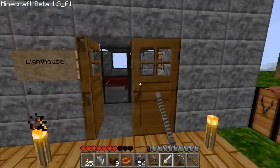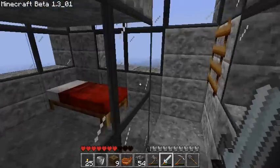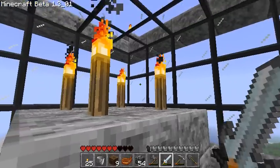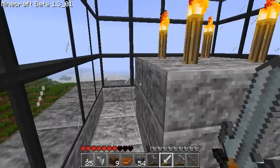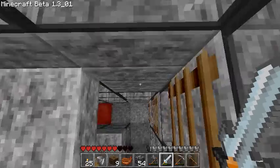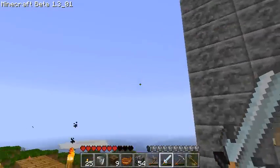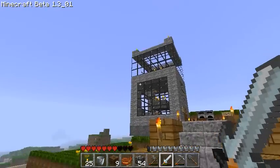Lighthouse. So when I do go to the nether I want to turn all of these candles into nether rock instead of the light, because I think that would look a lot better at night. At the moment I've just got candles, and from a distance you can't really see the candles that well - it's just like little tiny specks of light. I'm thinking nether rock you'll be able to see a lot better.